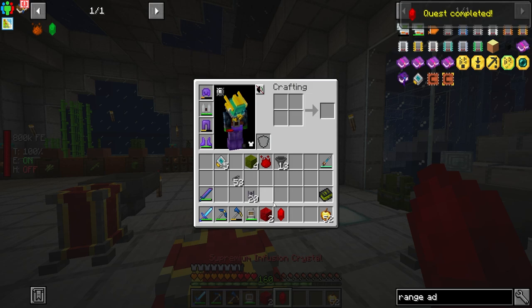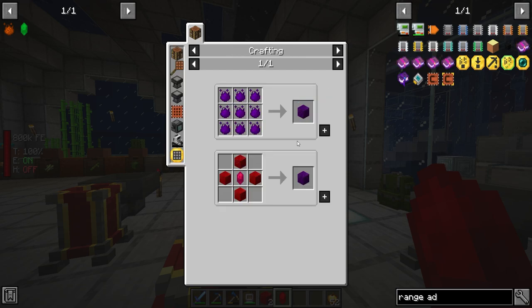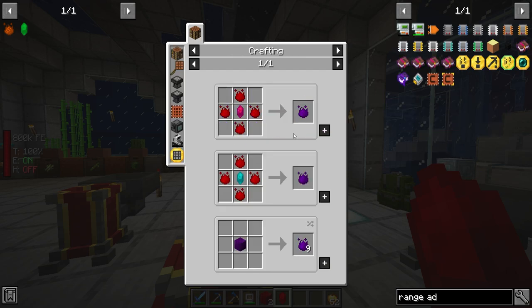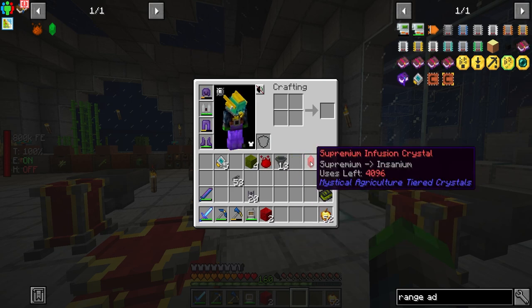There we go — supremium, very cool. And then we need to make quite a bit of the insanium, which is why we need that second one. I'm going to go ahead and go through the process of making a second supremium crystal and we'll be right back.